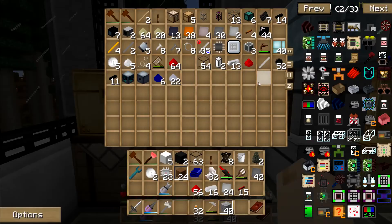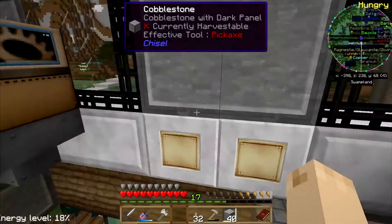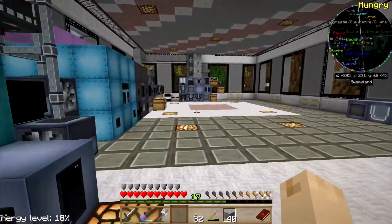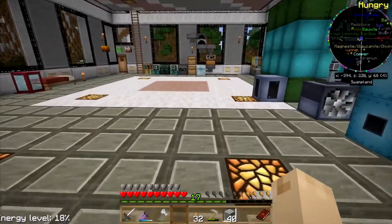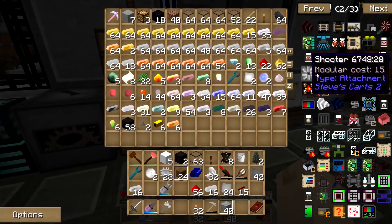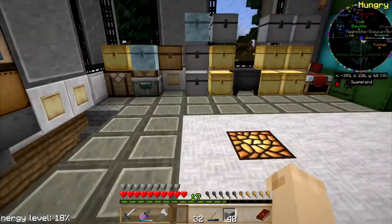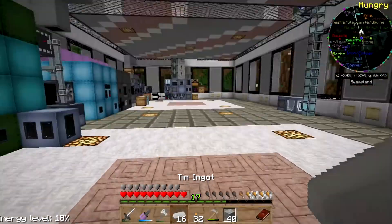I'm out of iron rods. Go make some iron rods. I should've brought more iron, because then I can make the iron plate I need as well. That would've been the smart thing to do. Let's grab a half stack of each.